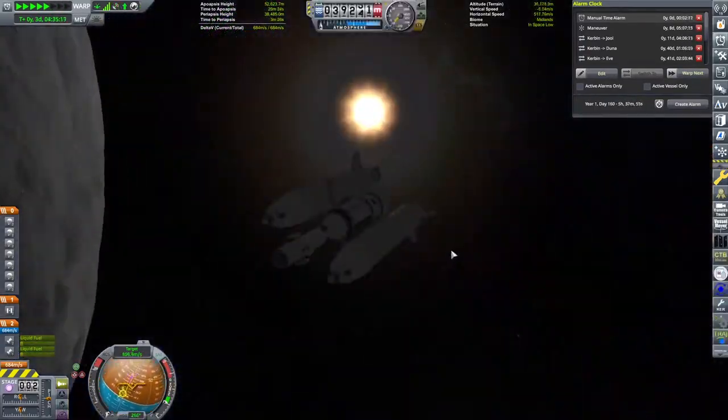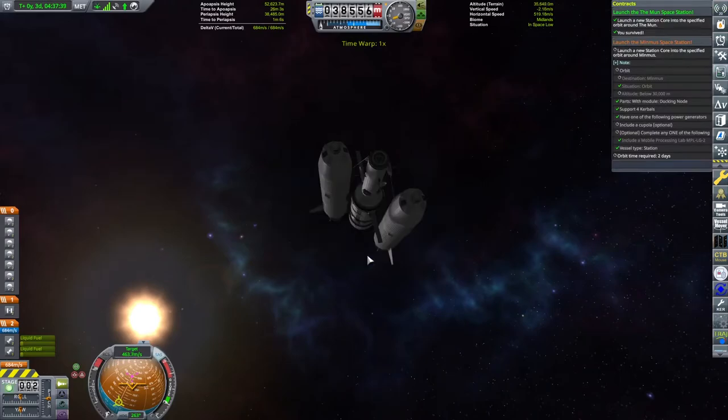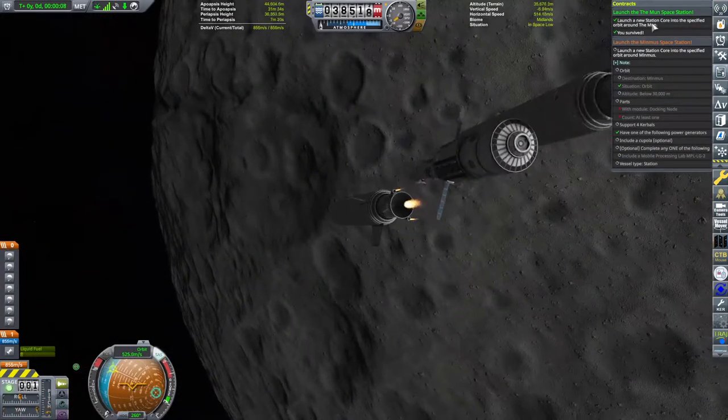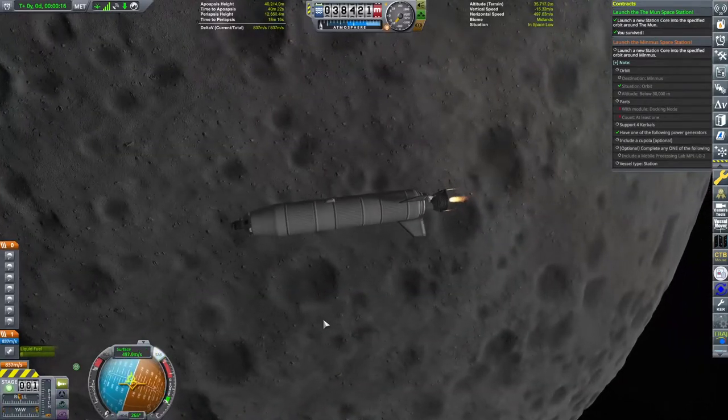We are now back with Monarch around the Mun. We've gotten rid of the aerodynamic covering on our docking port since we no longer need it. The circularisation burn goes like any other - bringing our apoapsis down below the contract requirement of 60 kilometres - and we get a green tick in the contract window. We just need to stay in orbit for two days, and since the next event is 11 days away we'll pass this contract without even trying. Two days later - contract complete.